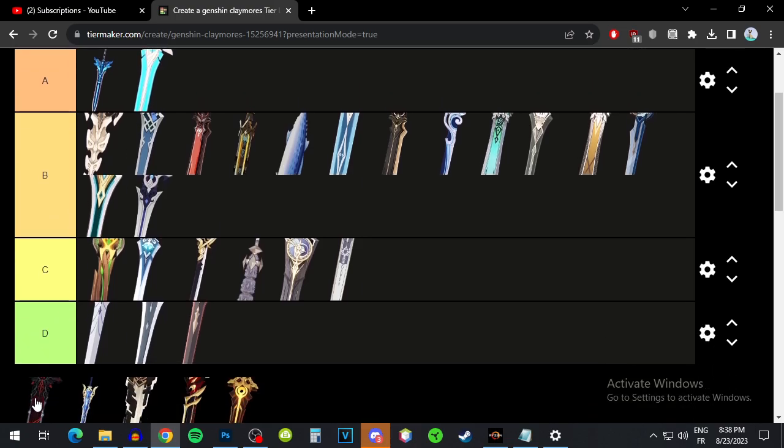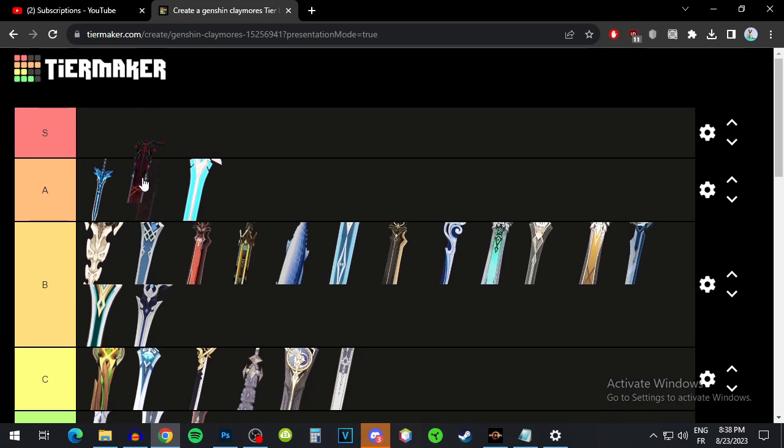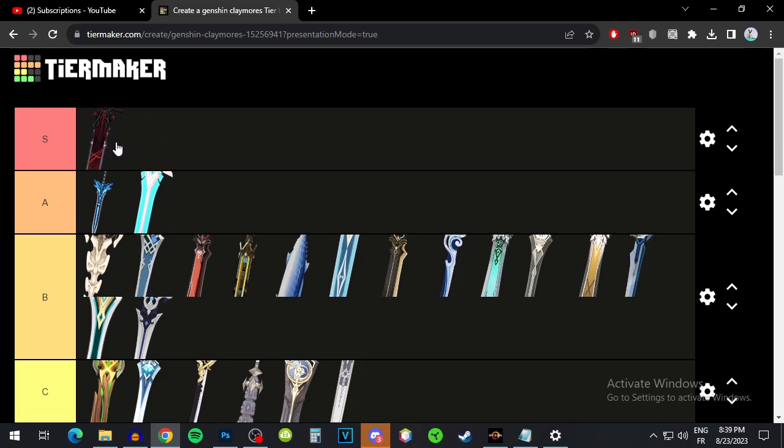Wolf's Gravestone has a high base attack for a five-star, a huge attack substat, and increases your attack from the passive. It can also increase attack when hitting opponents with less than 30% HP. It's basically a ton of attack and Freminet can definitely use that — I'd put it at S tier, one of his best weapons.